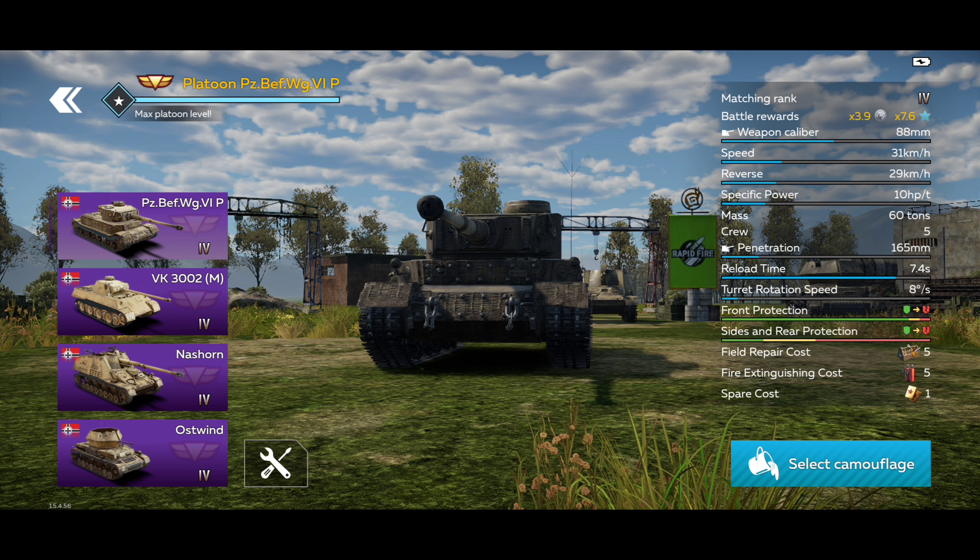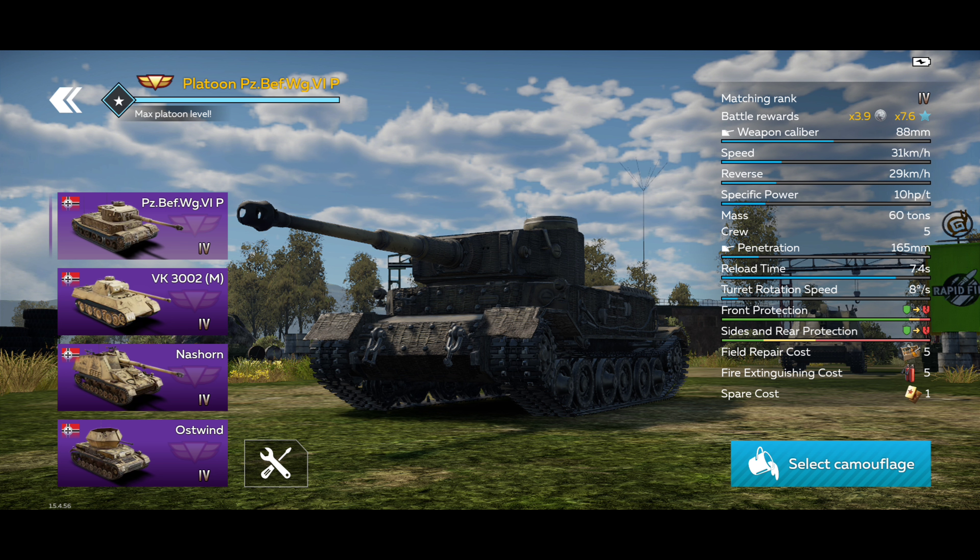The weak spot is basically the sloped edges of the frontal armor — that's where the armor is thinnest. This is a bit awkward because you can't do the classic angling trick; you have to cover those angled weak spots on both sides. But the frontal armor is definitely very tough, with enhanced armor on the Tiger, and the extra maneuverability is decent.